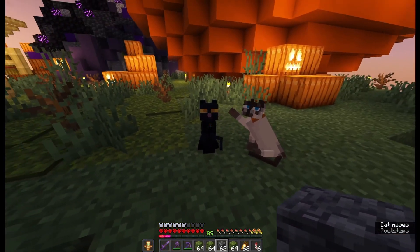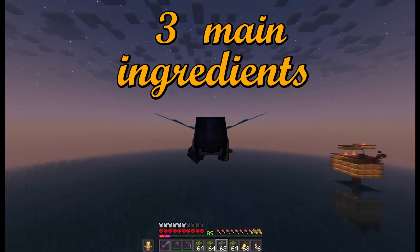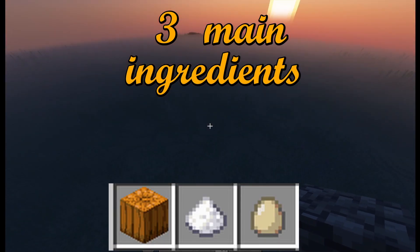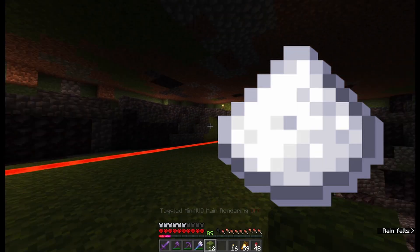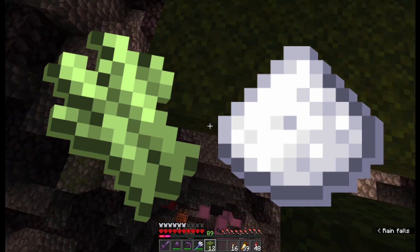So in order to produce pumpkin pies I need three main ingredients: sugar, eggs and pumpkins. So technically I need to build three farms. And the first one is sugar farm — or to be more precise, sugar cane farm.